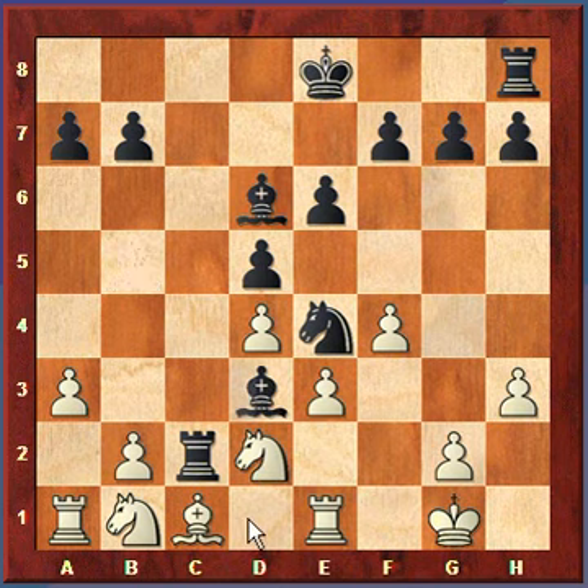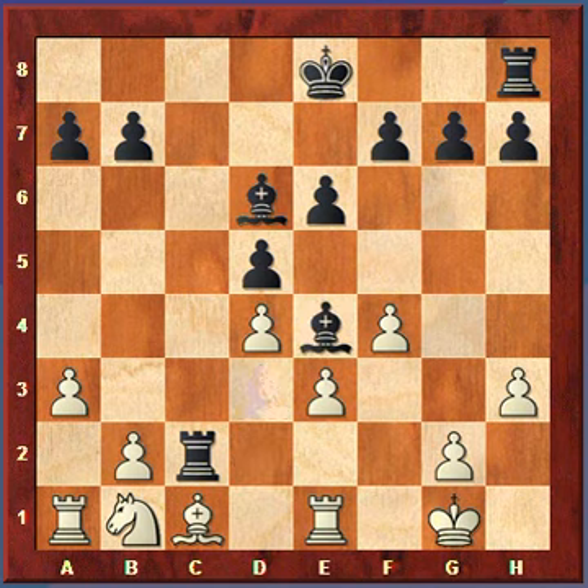Black plays bishop to d3, saying: if you take the knight on e4, I'm just going to replace it with the bishop. Which is what happens — knight takes e4, bishop takes e4. Now white plays knight to d2, threatening to get rid of the bishop. Both the bishop and the rook were hitting this pawn, so white needed to block the rook and threaten to take the bishop.